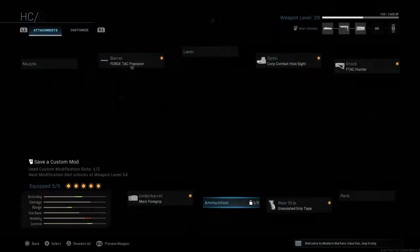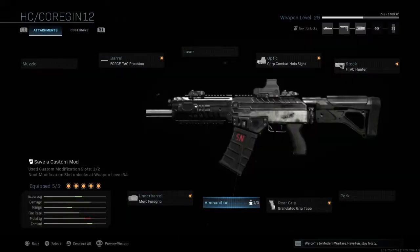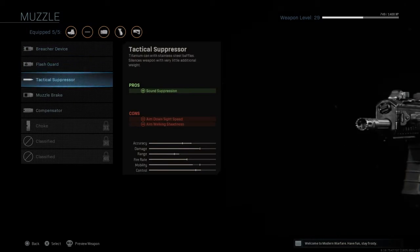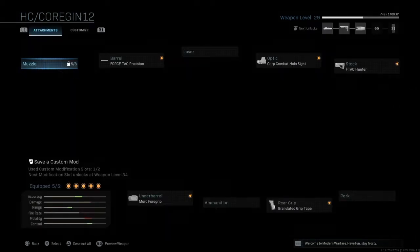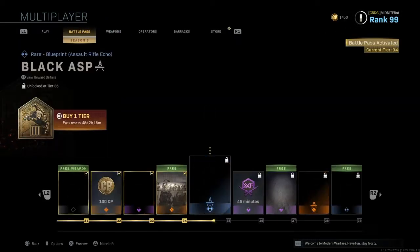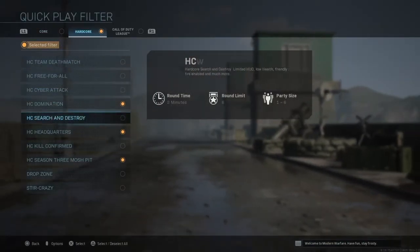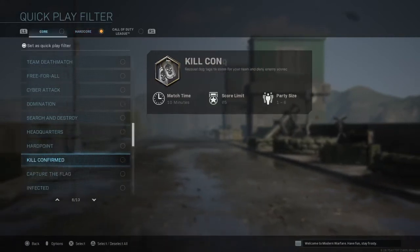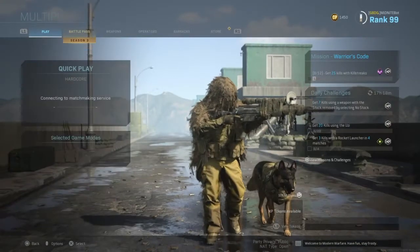The Gradulated Grip Tape and the Merc Foregrip. If you guys really wanted to, you could put the 12 round mags on here — that's completely up to you. I'm not going to do that because I have my attachments that I want on it. And if you guys want a little bit more damage, you could put the Muzzle Brake or the Compensator on, because it will help. Hopefully we get into a good match here.